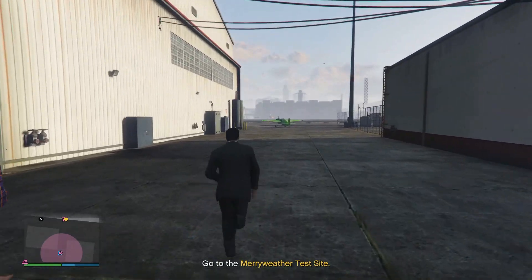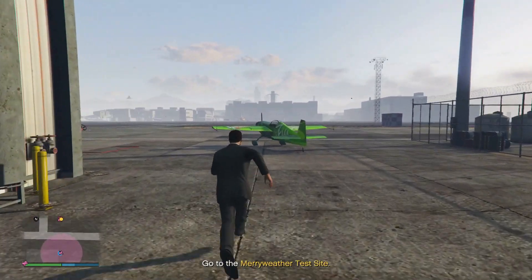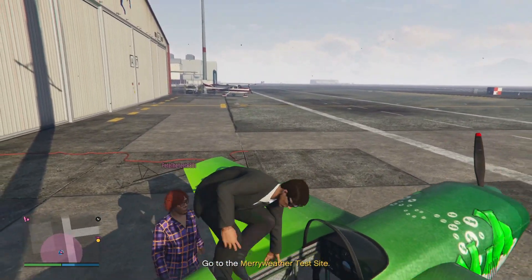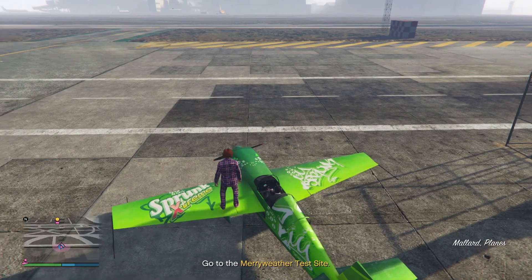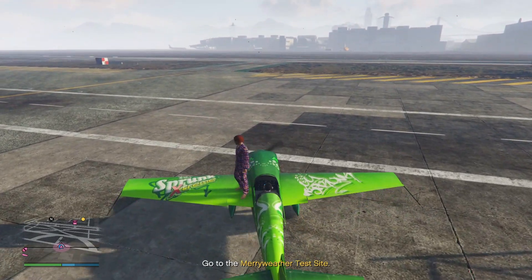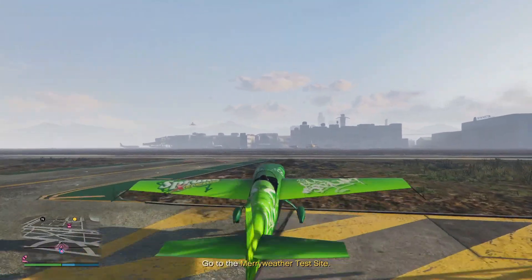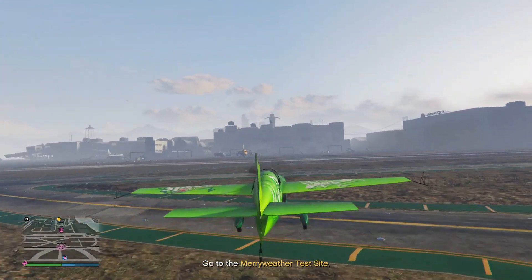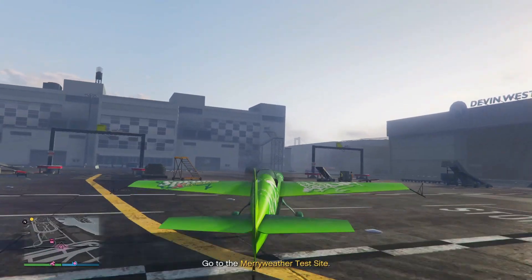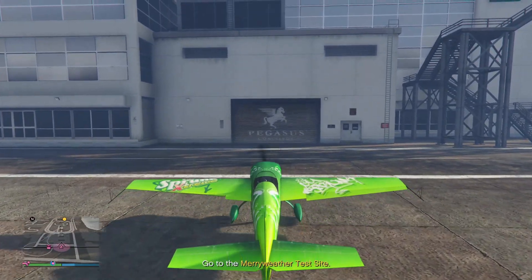We started exploring everything and managed to do the first part of the actual preparation. After using all the cameras we basically scoped the area out, found our intel, found a couple of secondary targets, then headed back to Los Santos - back to the main map of the game. Once we were there, we thought okay, bearing in mind this had taken us like an hour, maybe an hour and a half. Then all of a sudden, none of that's good enough to go and start this heist. You've had a look at the island, you've found the main intel, you've found secondary targets, but that's not enough.